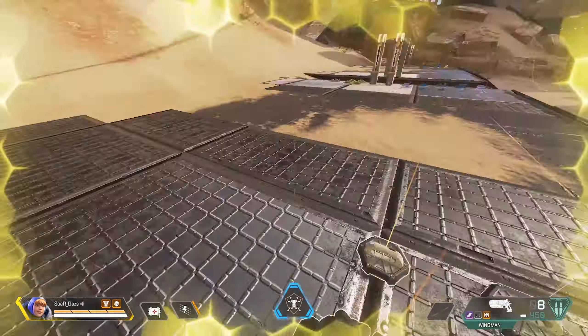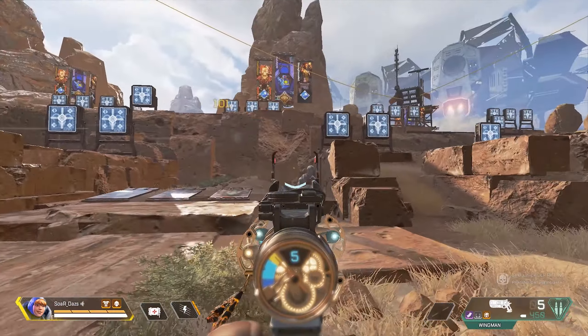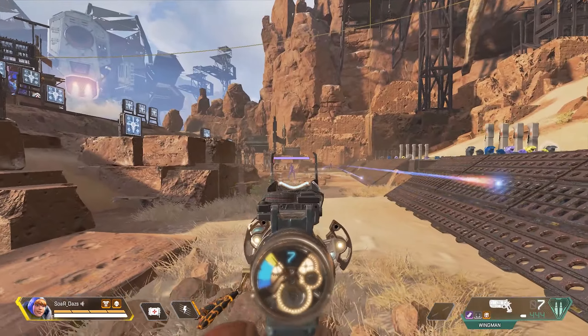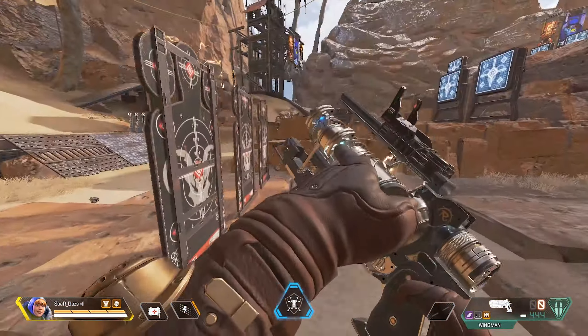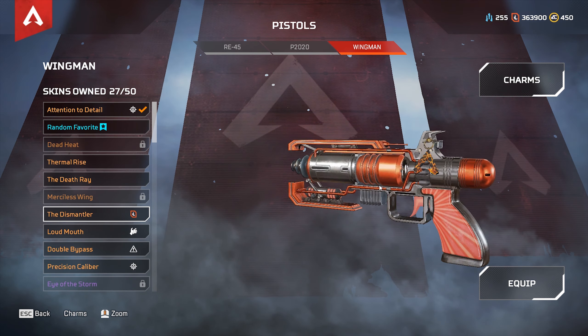The bare basics on the Wingman: the mag starts with five bullets and utilizes heavy ammo. Level one mag is six bullets, level two is seven bullets, and level three is eight bullets. The best skins to use — in terms of what's available in the game — are Attention to Detail, Precision Caliber, Death Ray, and the Dismantler.